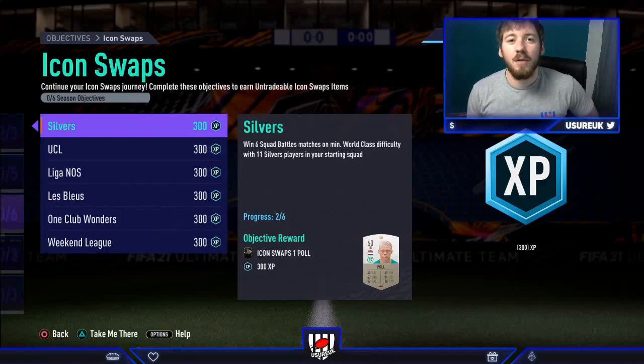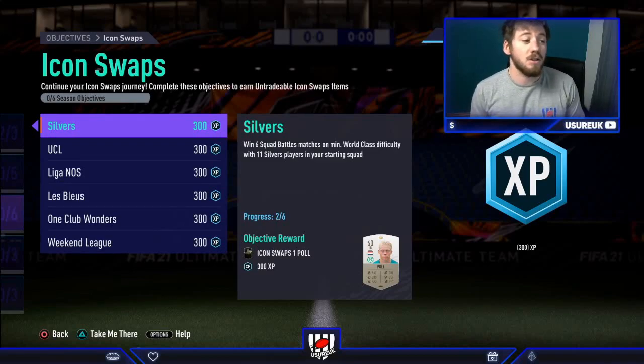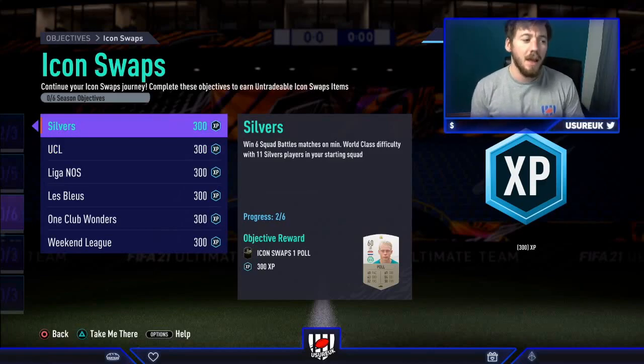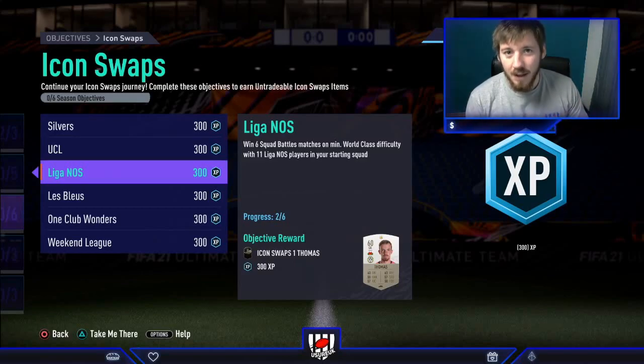Welcome back guys to a brand new video on the channel. Happy New Year to everybody, I hope everyone is doing okay. Today we've got a top 10 insane sniping filters video for you and it's actually going to be a banger, because we have new icon swaps available. What is relevant is this silvers one requiring a whole squad of silvers, and we're going to couple that with this one to have a whole squad of Liga NOS, to then go and use the Liga NOS silver filter to get some absolute deals.